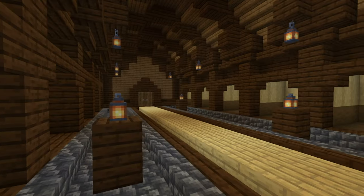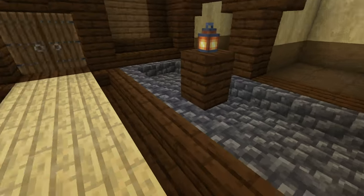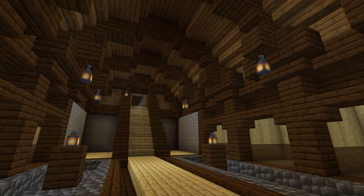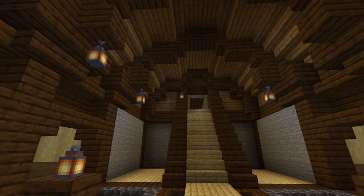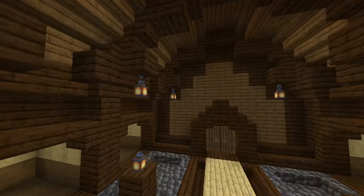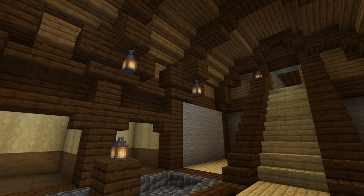Try it out and see how it works for you. With the cobbled deepslate here, the extra stairs, and the lighting, along with both sides of the room having a little more dark oak in order to solidify them, you can see how I added extra blocks here in order to round off the room.